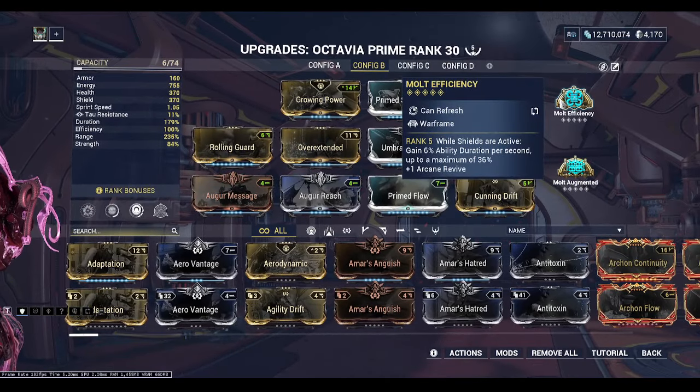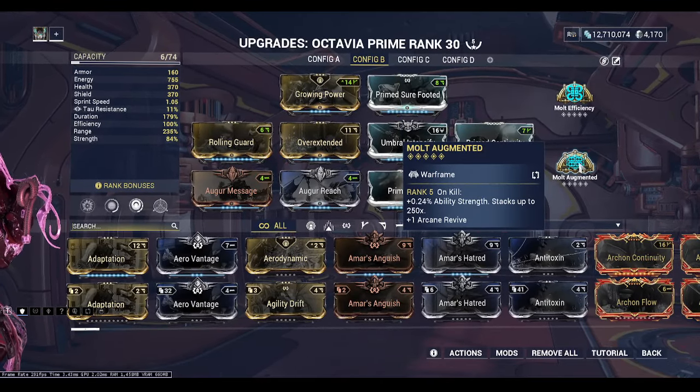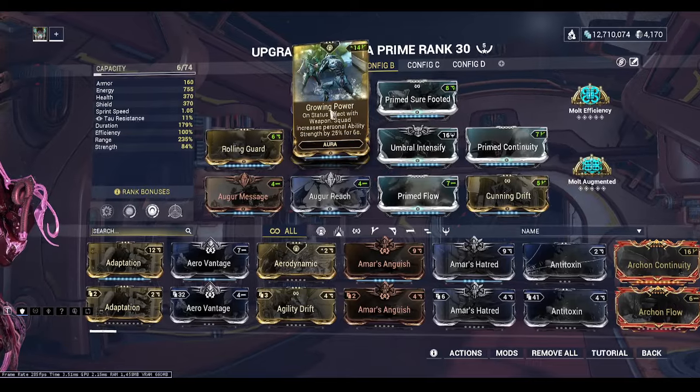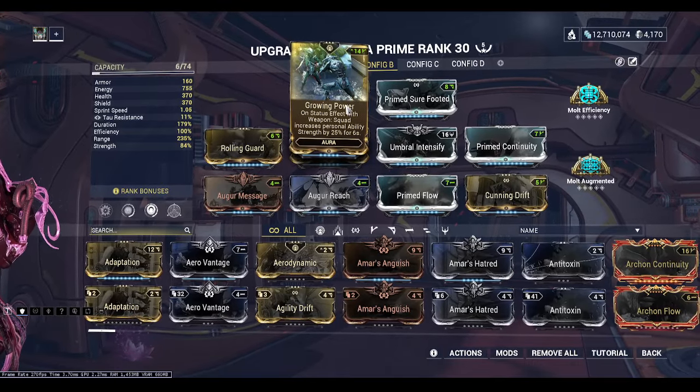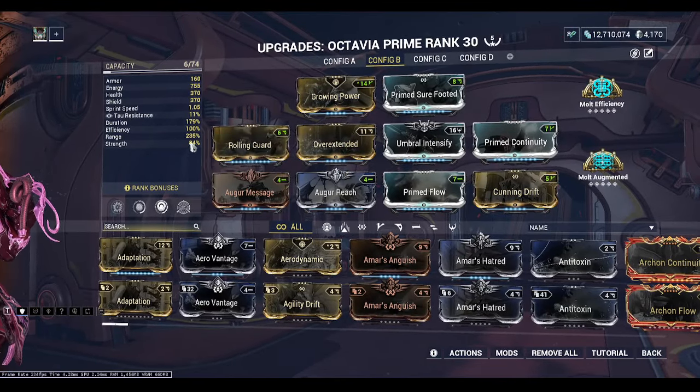I was running this build with low strength, Molt Augmented, and Molt Efficiency. Molt Efficiency gave me an extra 36% duration and Molt Augmented gave me an extra 60% strength. Then Growing Power is an extra 25% power strength, so all together that's an extra 85% power strength, which puts it at around 170% total.